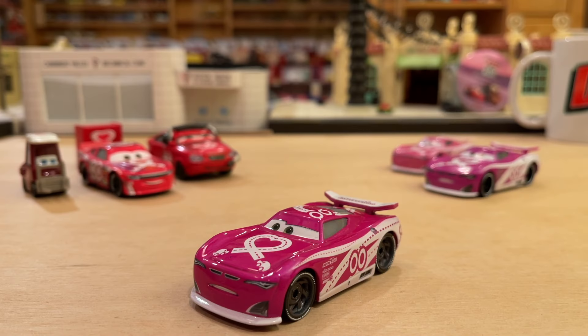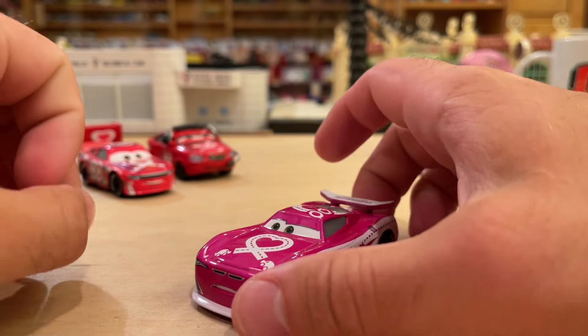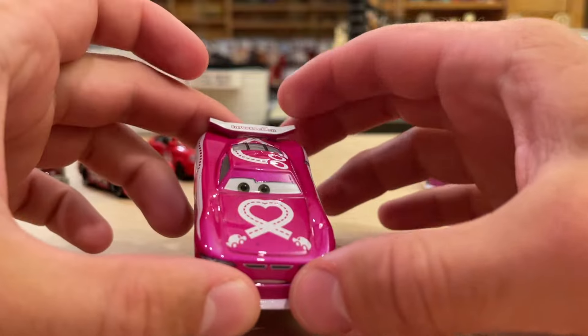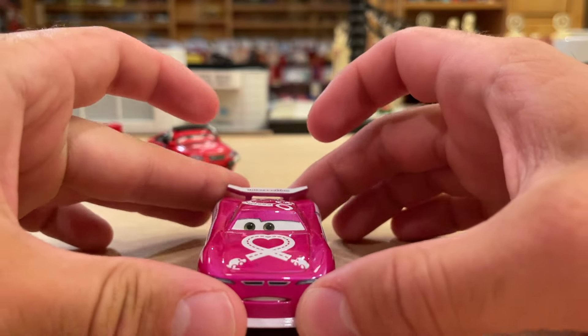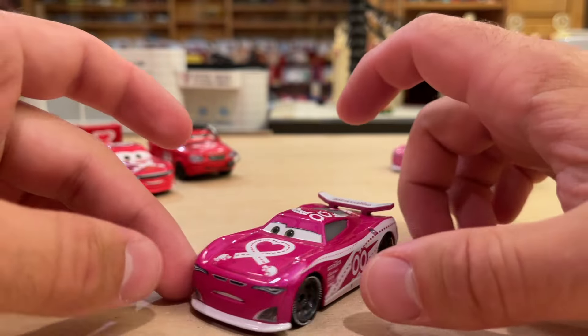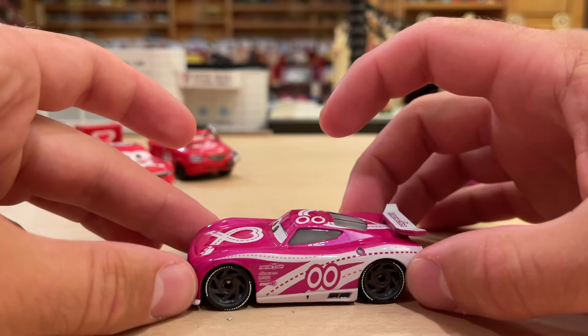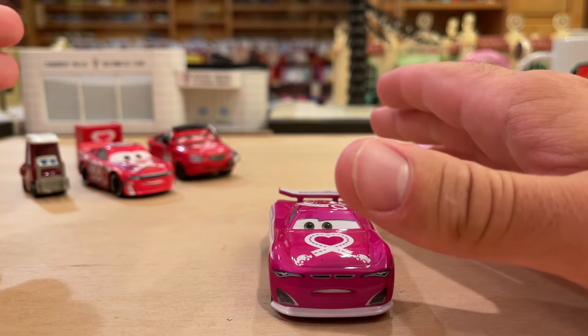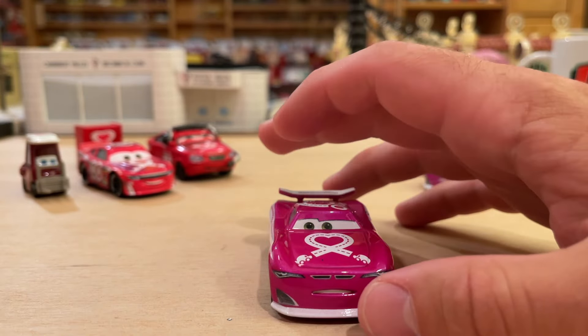Here is our beautiful babe out of the package, looking amazing. I want to say this is a metallic Flip Dover because that is kind of how it's looking right now — a gorgeous finish to his paint. That is what Thailand has excelled in: the glossy finishes. They have not excelled in the clarity of decals, but maybe on this one they're changing the tide. We will see.